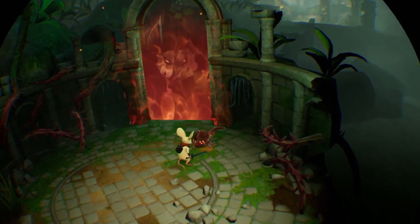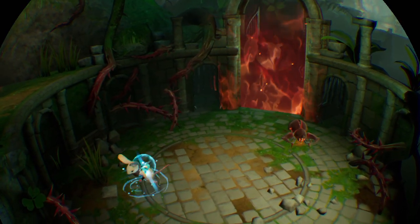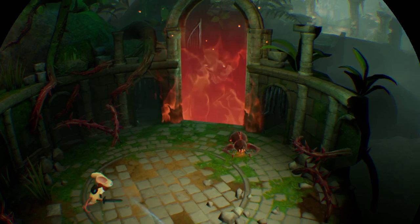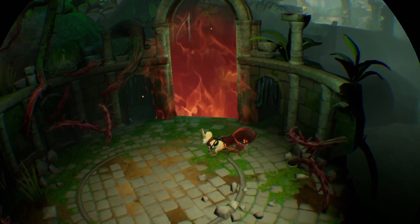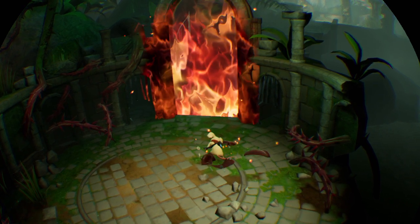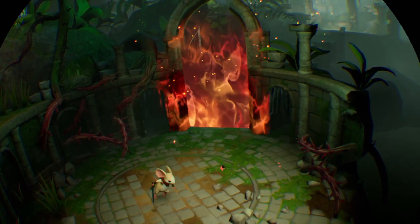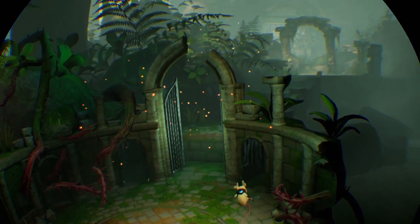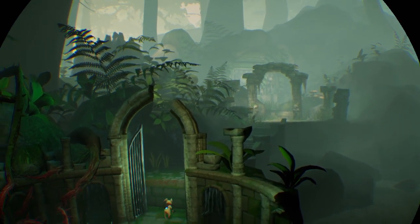If I let these guys hit me, I get a damage status and I can heal my little guy. Mini-boss complete — he did a little fist bump, though I didn't see it very well.